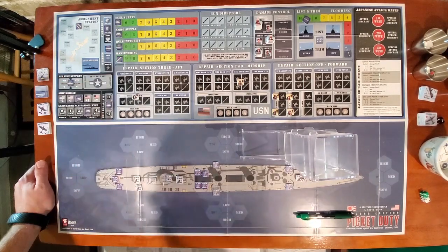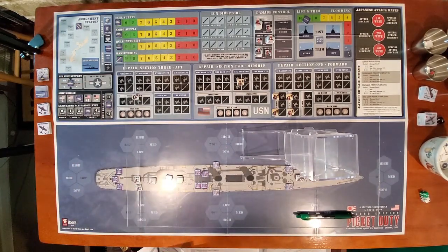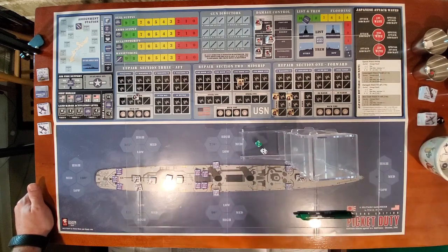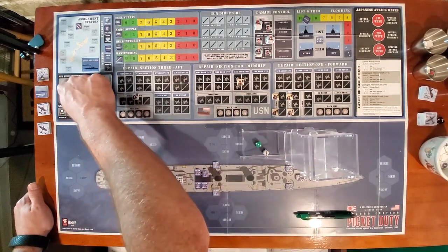First thing: I need to see if I get my Fighter Direction Team. On a 2 to 4 I don't get it; on a 5 to 12 I do get it. This will make a difference. We got a 6, so yes, it is there.